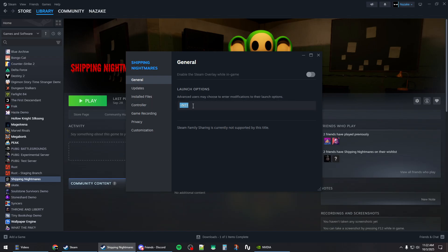Once that is done, go to the general tab and under launch options try -dx11, or you can also try -d3d11 if the first one does not work.